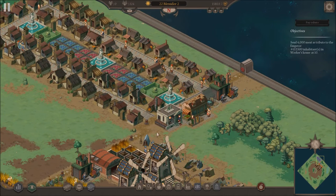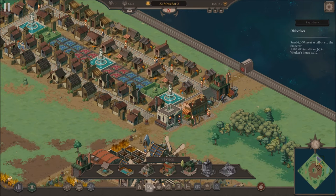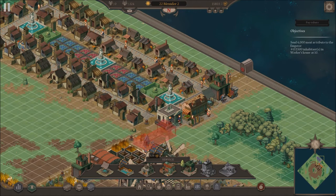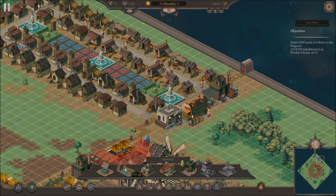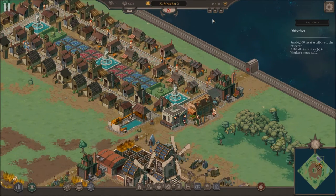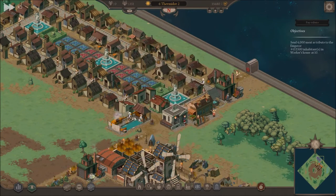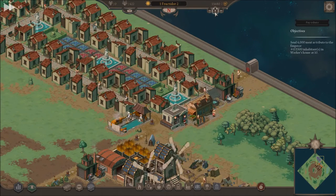Now I need access to a wash house. Let's build that. I'm going to have to blow up a few buildings for that wash house — maybe just right here. I'll do some eminent domain. There we go. Now they should upgrade as well. Upgrading quite a bit now.